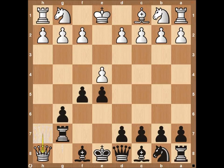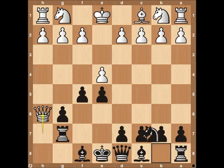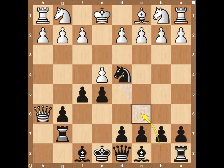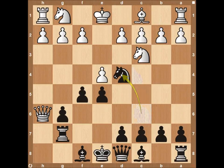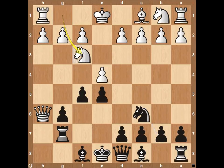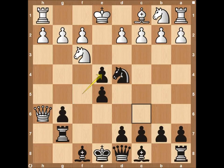Instead of queen to h8, white could play queen to h6, trying to maintain pressure and allow a retreat. Black just continues controlling the center with knight to c6, which allows knight to d4 — a pretty devastating threat. If white plays knight to c3, knight to d4 is the dagger, forking the king and rook on c2 — very difficult for white to deal with. Knight to f3 is even worse, because after the pawn takes, forcing the knight to move, black's next move is still knight to d4, attacking c2.